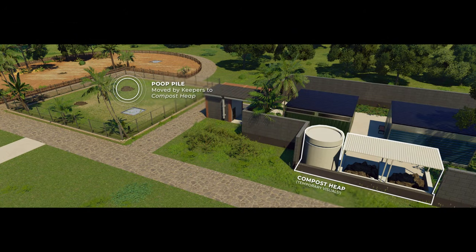When animals eat they eventually excrete, and without a place to dump dung, keepers can't clean habitats. That's why you'll need to invest in compost heap modules. After cleaning dung piles, keepers transport the waste from the habitat to the nearest compost heap. Once delivered, the stored dung converts to compost over time — a resource that becomes invaluable when making your own animal feed. This module can have a negative impact on park beauty, so you'll want to keep it hidden from guest view.